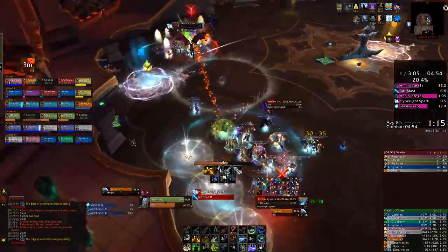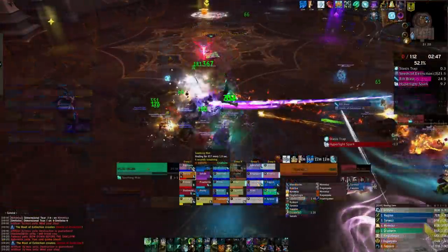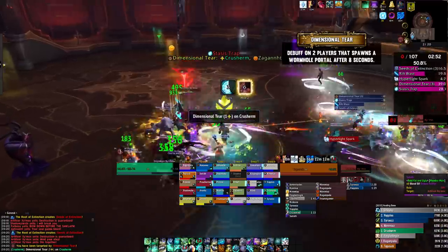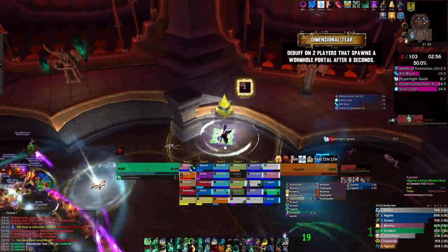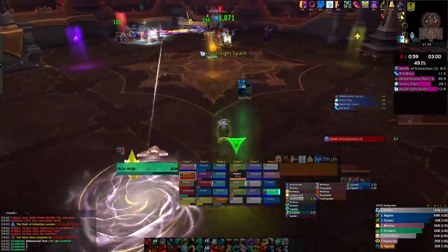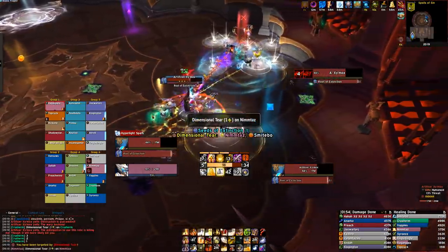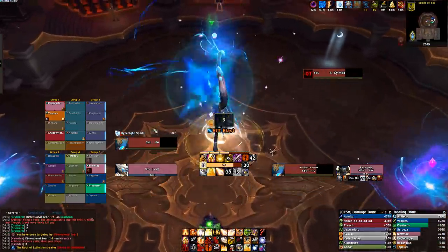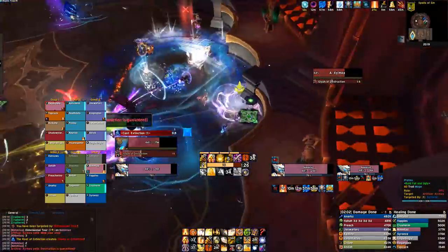By having the two camps, you should have a wide open space between the two locations where traps never spawn, and this is vital for the dimensional tear. This is a debuff applied to two random players. When it expires eight seconds later, a wormhole will spawn on the location of each player. Entering one will make you appear out of the other, but you will have a three-second debuff which prevents you from re-entering the portal. For the first and second phase, you'll want one portal to spawn against the wall between the melee and ranged camp, and the other as far away on the other side of the room as possible. Having it between the camps should prevent any traps from blocking the wormhole, making it accessible for the entire raid.